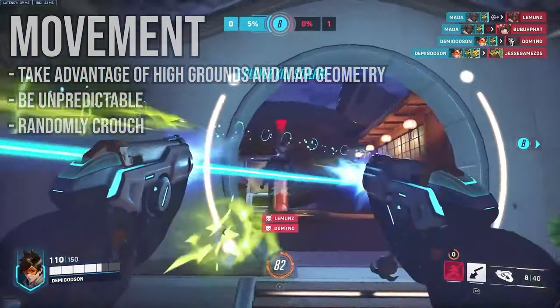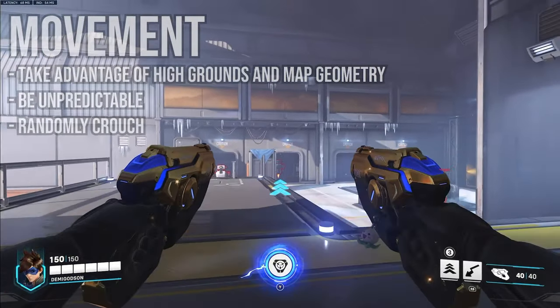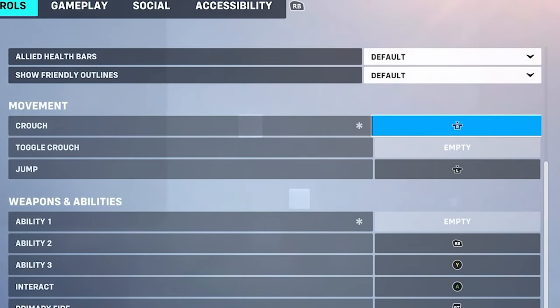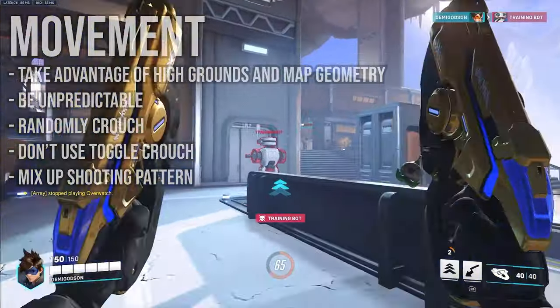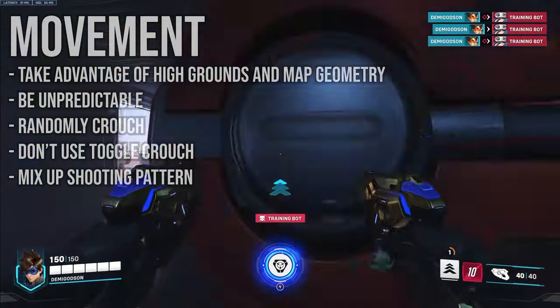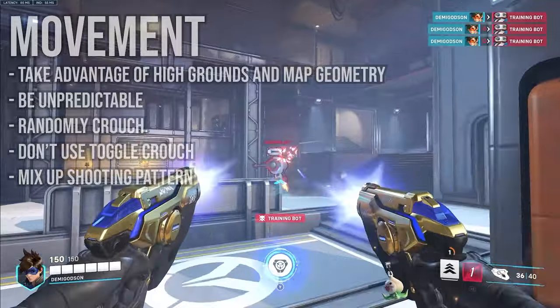Don't literally spam crouch, because that actually makes it easier for the enemy to kill you — they can just hold their crosshair still and wait for you to walk into it. Instead, move side to side randomly and crouch for varying amounts of time. Changing your crouch and movement pattern will make you even harder to hit. Make sure you don't have toggle crouch on — hold crouch is a lot better because you won't have to press the button twice to stand back up. Have your crouch button somewhere easy to press. One last thing: every typical Tracer shoots their whole mag and blinks during the reload, but I'd suggest switching it up — try shooting about half your mag, then blink, then shoot the rest. This makes it easier to line up more shots and makes you harder to predict.